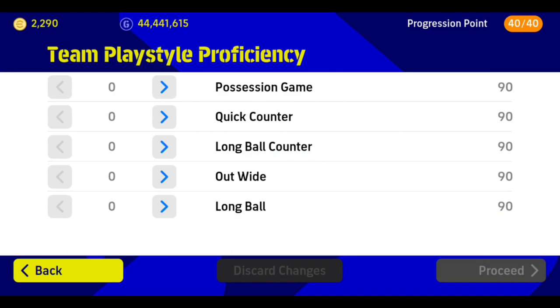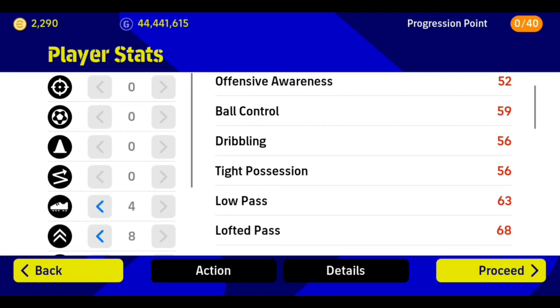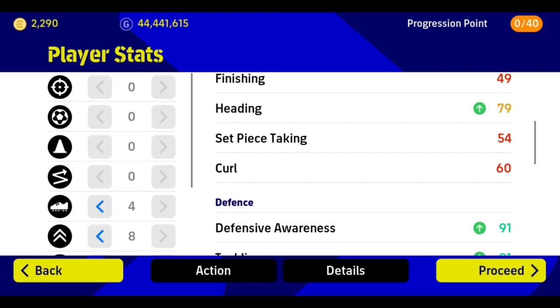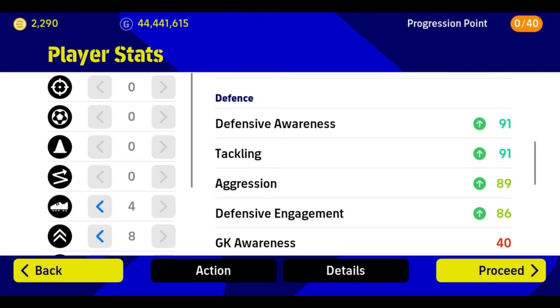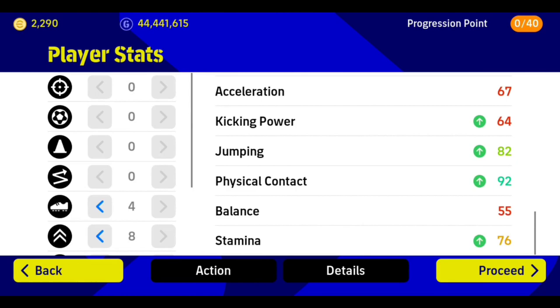Let's check the team play style proficiency — it's at 19 already, so no need to adjust anything there. I'll go to allocate, which will give him a 94 rating. For my destroyer who is a defender, I want good defensive awareness. Defensive awareness is 91, tackling 91, aggression 89, defensive engagement 86. The aggression being 89 surprises me — I'd expect 94 or more for a destroyer. The speed is very good for a defender, jumping and physical contact are wonderful, and stamina is manageable.